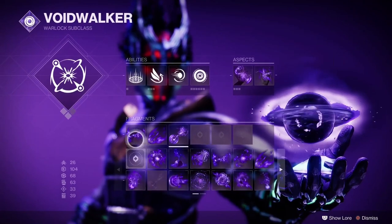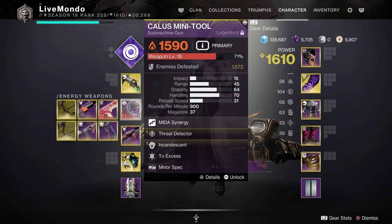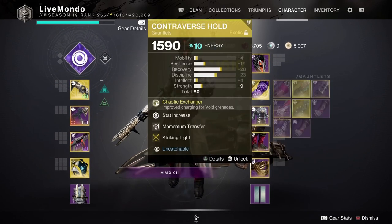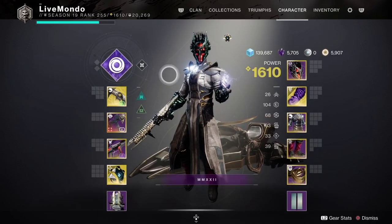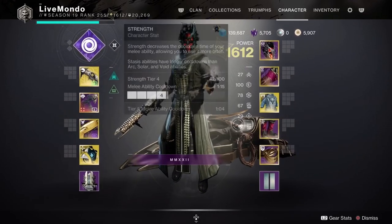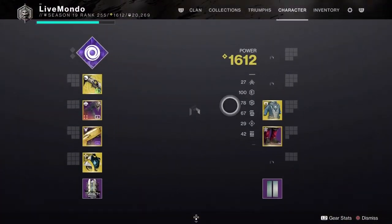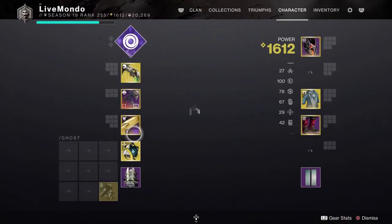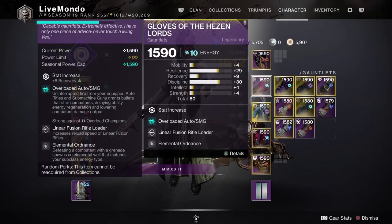I'm going to be running most of this on Voidwalker until we get to the bosses, then I'm going to switch to Will of Radiance. I'll be using Witherhoard with a Cataclysmic. You guys don't have to use the Cataclysmic - you can use any linear fusion rifle, just make sure it's got some sort of damage-dealing perk like Vorpal or similar. When I get to the boss I'll switch to Will of Radiance and a rocket launcher. I'm using the Hothead Adept - any adaptive or aggressive frame rocket launcher with a perk that helps you do more damage, whether it be Vorpal, Explosive Light, or Clown Cartridge.